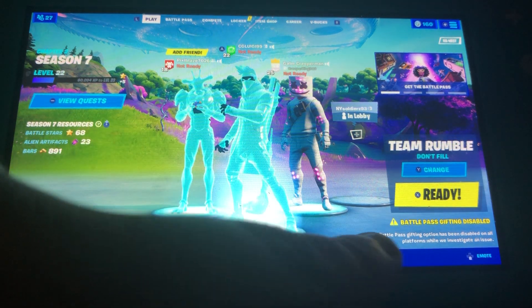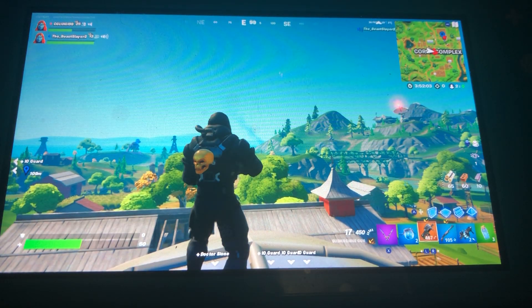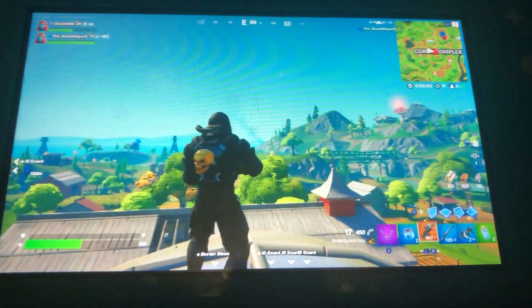If you guys remember the first day, the Battle Pass was disabled. We did some Battle Pass stuff with some friends, going into an IO guard. Then we had the crafting update — the Burst Assault Rifle, the Lever Action Shotgun, and the Rapid Fire SMG were unvaulted.